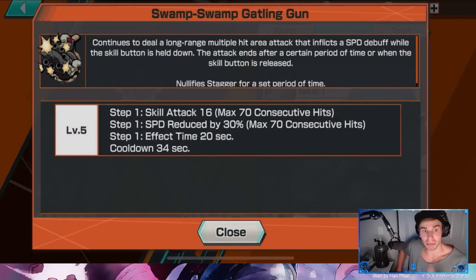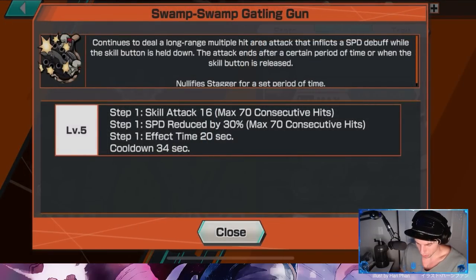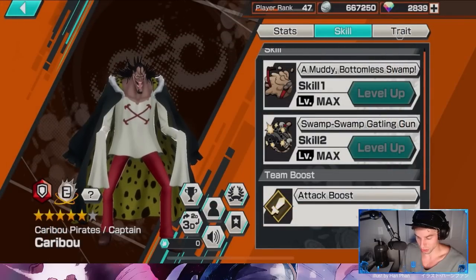The other skill is also a press-and-hold — you just rapid-fire little machine gun turrets, reduce enemy speed, and keep shooting. You have a high crit chance and it does a little bit of damage. I'm fascinated to see how it racks up — you can hit at most 70 consecutive hits, which is actually pretty crazy.